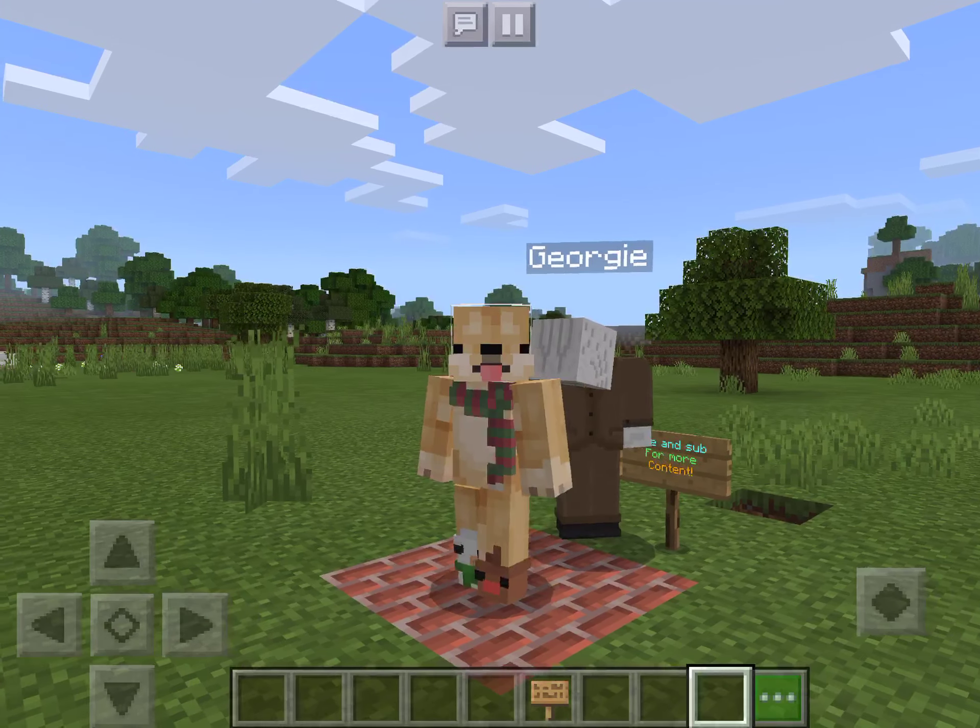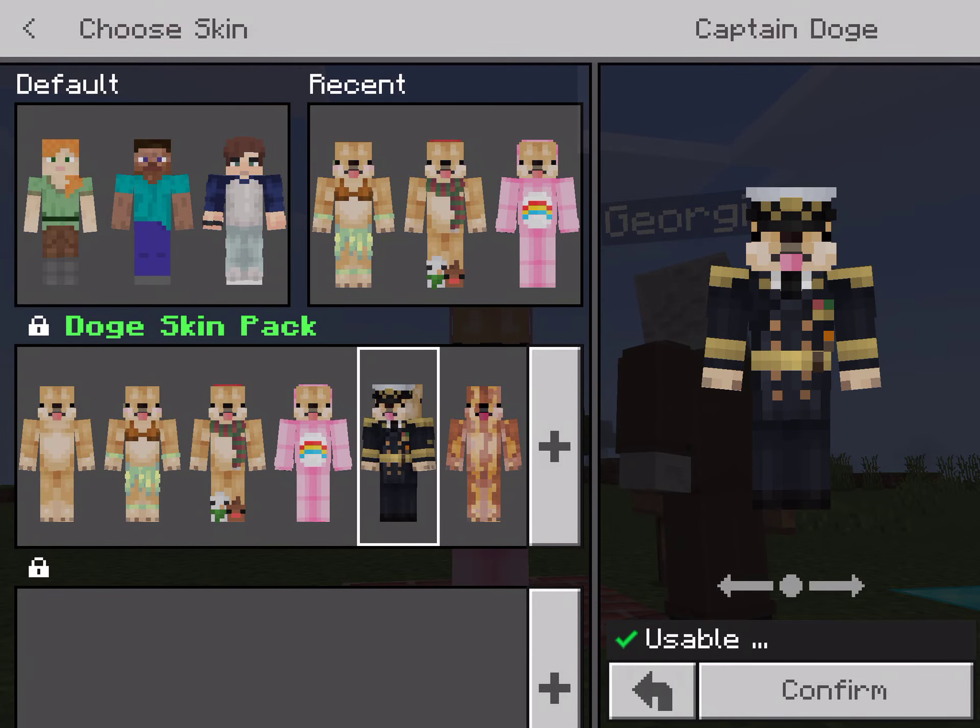Pajamas doggy. You can see this doggy is a girl — she's wearing pajamas. This skin is cool. They're so cute. Shoutouts to whoever made this. The dog has his tongue sticking out, so this is a pajamas dog.